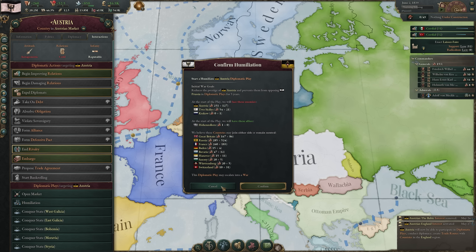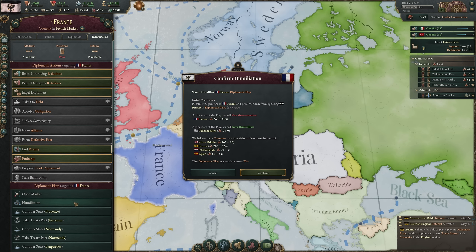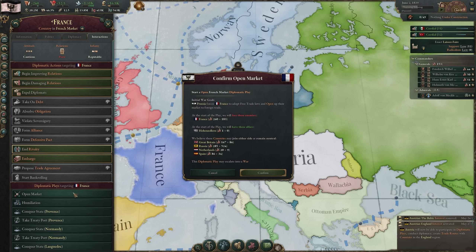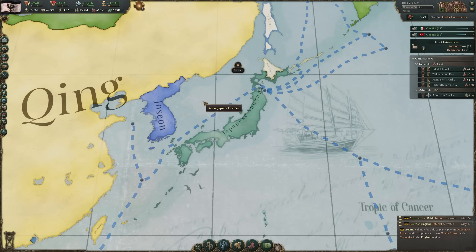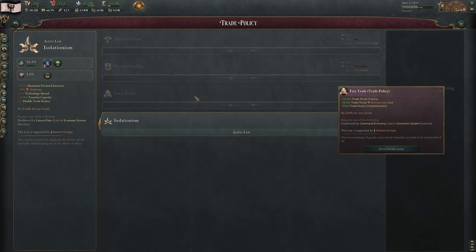A humiliation diplomatic play can only be used to target a rival nation, so make sure to declare a rivalry with them first. A victory here means the humiliated party is not allowed to oppose the victor in any diplomatic plays for 5 years, and it reduces the prestige of the targeted nation, potentially dropping their rank temporarily. The open market diplomatic play forces a nation to adopt free trade policies, making them a viable target for import and export trade routes and preventing the targeted nation from applying tariffs, making trade more profitable.